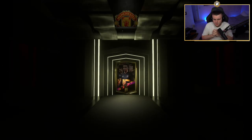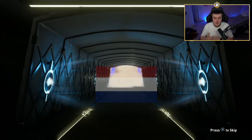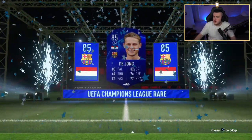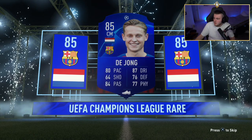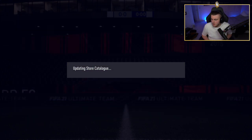We've got 10 packs left — can we see another walkout in the final 10? That is the question. De Jong! That's decent. I don't know what De Jong's worth these days, but I'll take a De Jong. Frenkie De Jong is currently worth about 35k, so we got that one player worth between 30 and 50k. I'll take that — nice to have an untradeable De Jong in the club.